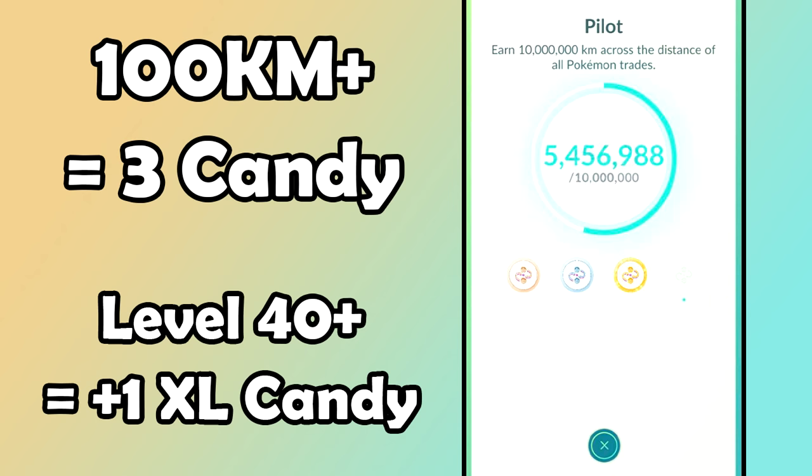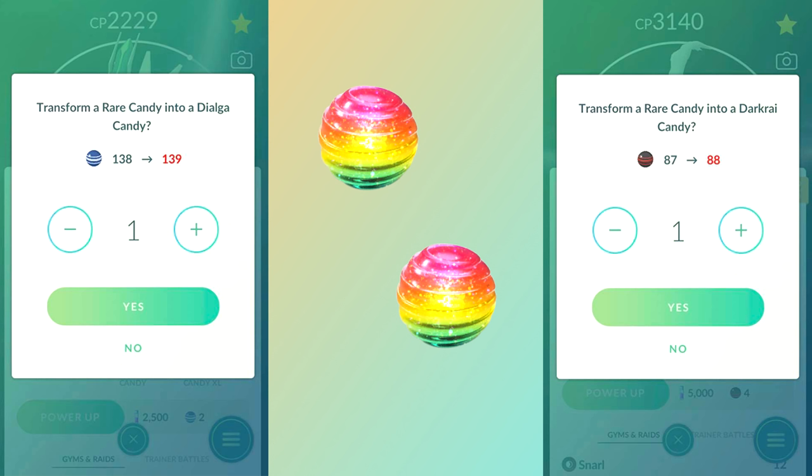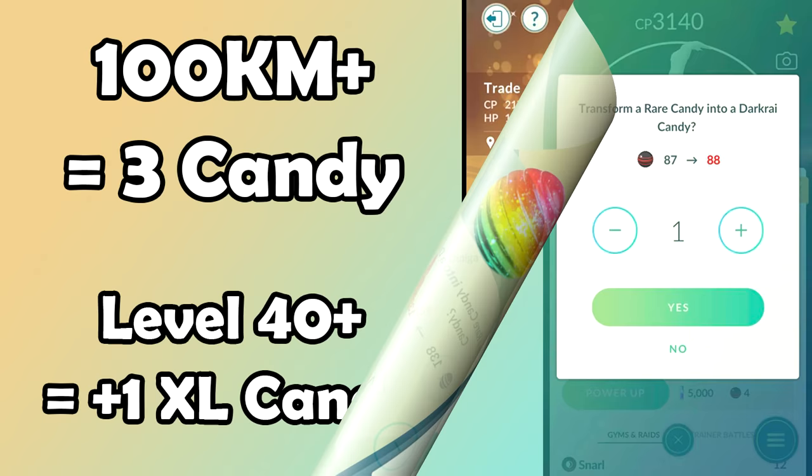On the topic of Rare Candy — use it on legendary Pokémon. Legendary Pokémon require 20km to get one candy when walked as your buddy, making it the most valuable investment for Rare Candy. A lot of people don't know how to effectively use Rare Candy in-game. In simple terms, always use your Rare Candy on legendary Pokémon, especially as a free-to-play player. You can also do distance trades for legendary Pokémon to get three candy plus one XL candy if you're level 40 or above.